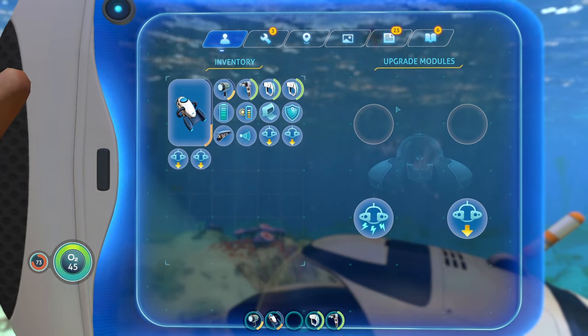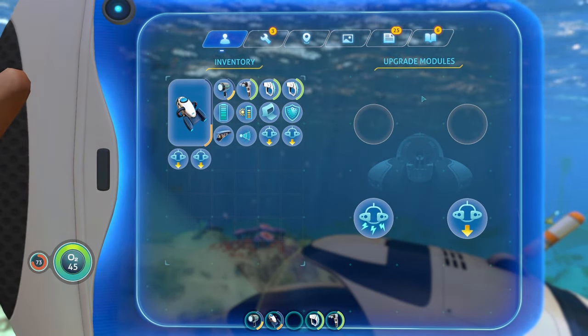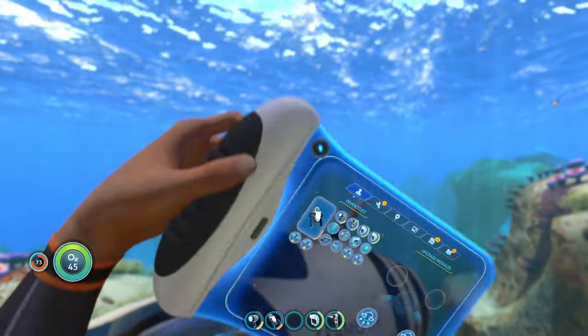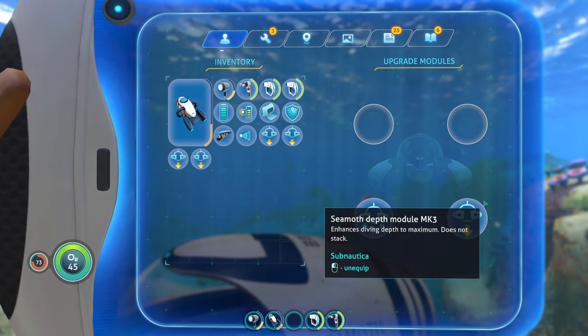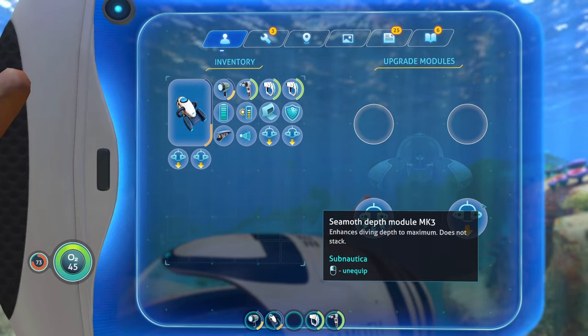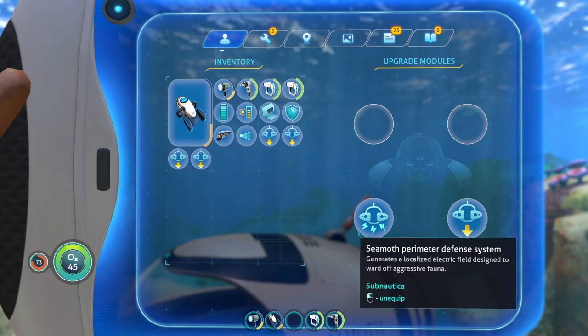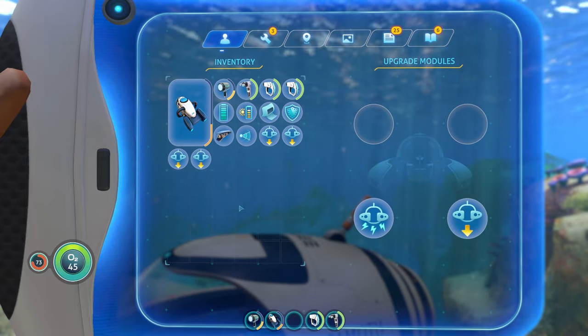It's sort of like the stasis rifle in the sense of how useful it is in deterring creatures. Moving on to the next upgrade. So far we have a depth module — whether it's Mark 1, Mark 2, or Mark 3 — you're going to want a depth module in your Seamoth, and you have the perimeter defense, and now the next thing you're going to want is the sonar.